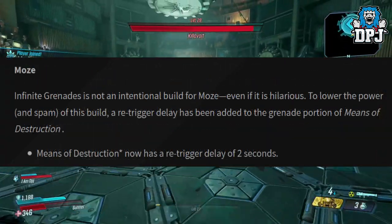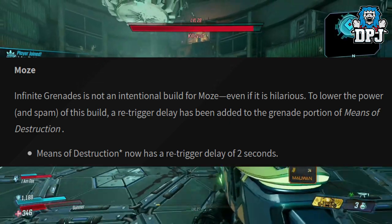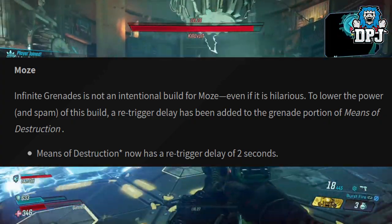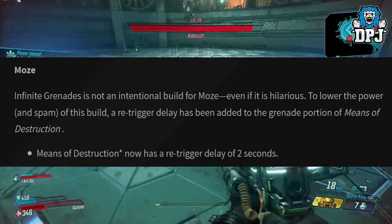Moving on to Moze: infinite grenades is not an intentional build for Moze, even if it is hilarious. To lower the power and spam of this build, a re-trigger delay has been added to the grenade portion of Means of Destruction. Means of Destruction now has a re-trigger delay of 2 seconds.